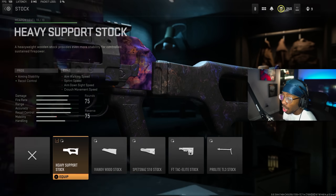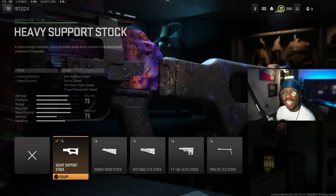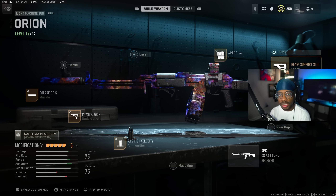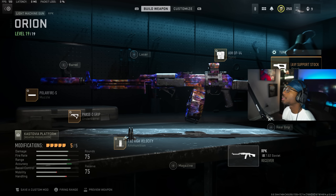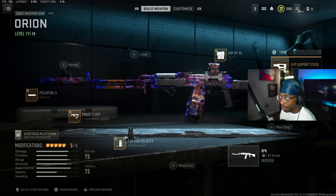The very last attachment is the Heavy Support Stock, which gives you aiming stability and recoil control — that's what gives it zero recoil, since we have a lot of ADS attachments. For the tuning, ADS speed down at negative 3.35 and aim idle stability at plus 2.01. Absolute dominant gun — the long-range meta right now. If you're not using it, you're probably getting fried by the RPK. Go take a screenshot.